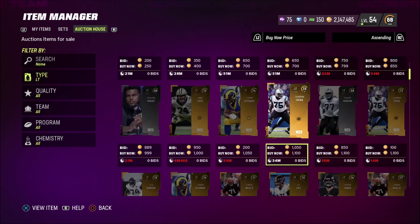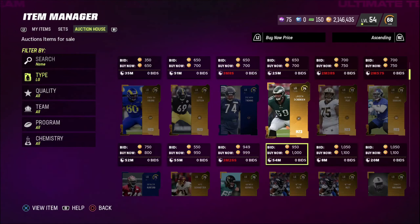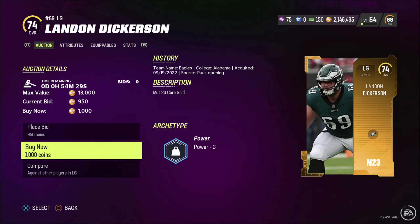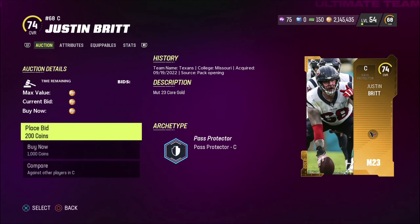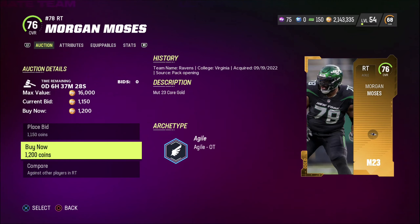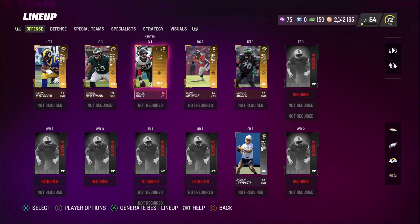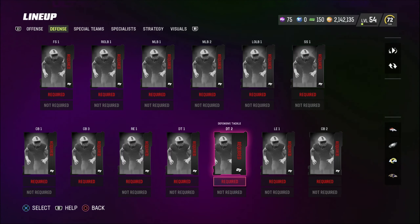We've got 50k to play with and I'm starting with the offensive line. Getting this 74 overall for 1,050 coins won't be bad. I did screw up the coin count in the last video — I went a little over — but let's pick up this Landon Dickerson for 1,000 coins, he's a 74 overall. Then this Justin Britt, also 74 overall, for 1,000 coins. For right guard, spending a little extra on this Quinn Meeners 74 overall for 1,100 coins, and finishing up with Morgan Moses for 1,200 coins. The entire offensive line cost around 5,350 coins — about 1,000 per player.